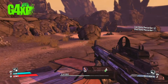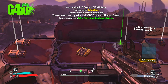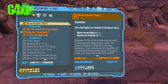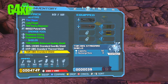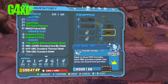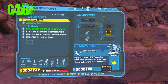A couple of shields there — anything better than what I've got? 80, 78 — none of that's any better than what I've got, so we can sell those. That's 16 damage versus 11 damage, so we'll equip one of those.